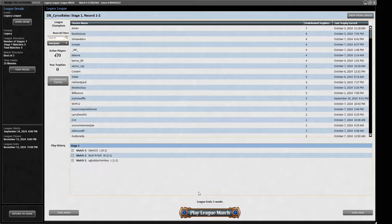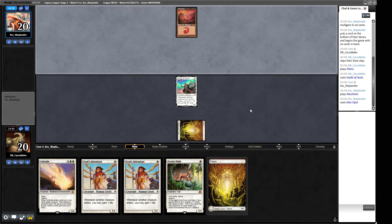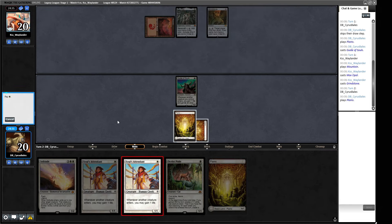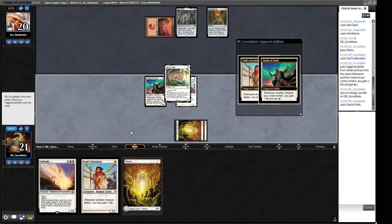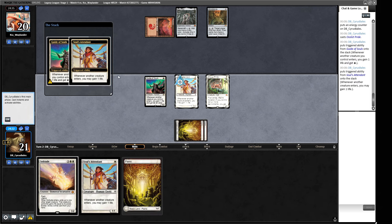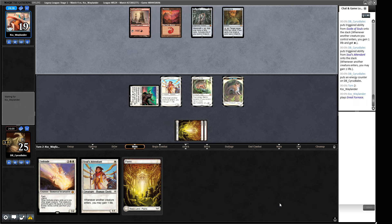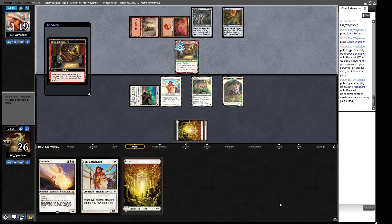Alright, we've got the classic Guide of Souls, Ocelot Pride hand - let's get Guide of Souls in. A Mountain, a Mox Opal - this is giving me Painter vibes. Correct - identified Painter. So it doesn't really matter which order we play these two in... actually that's not true. We want to play this one first - we get more life, that's why I played it first. Always yield. Okay, so now we can start pumping our friends. If we find a white card then we can play a Soul's Attendant - unless we find a white card, we'd rather play a Goblin Engineer.